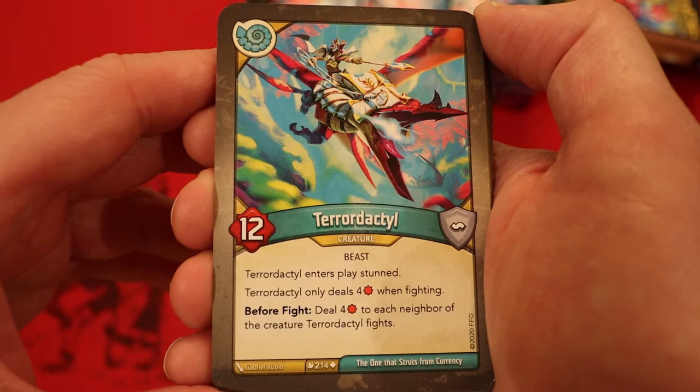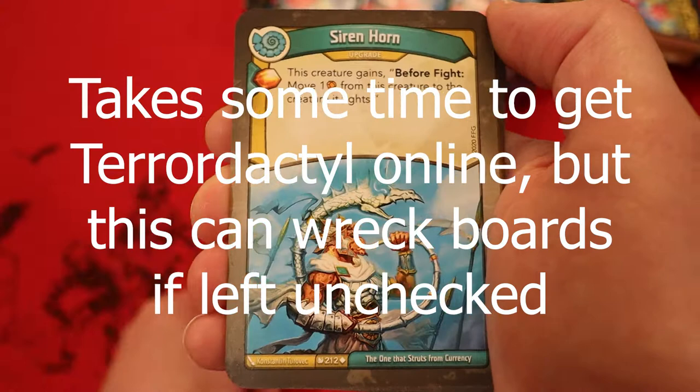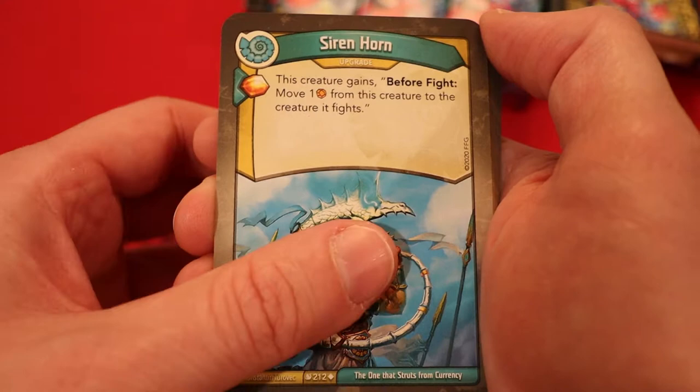Pterodactyl — twelve power, enters play stunned. Only deals four damage when fighting. Before the fight, deal four damage to each neighbor of the creature. Siren Horn — it's an upgrade. Amber, have you play it. This creature gains: before the fight, move one amber from this creature to the creature it fights.